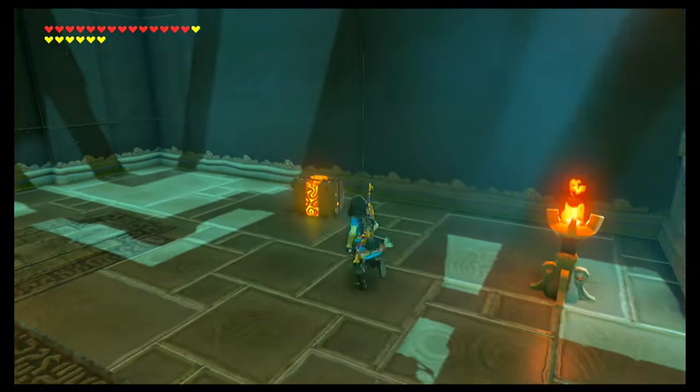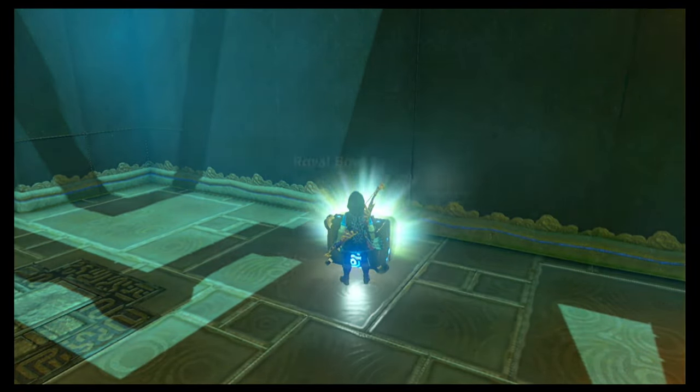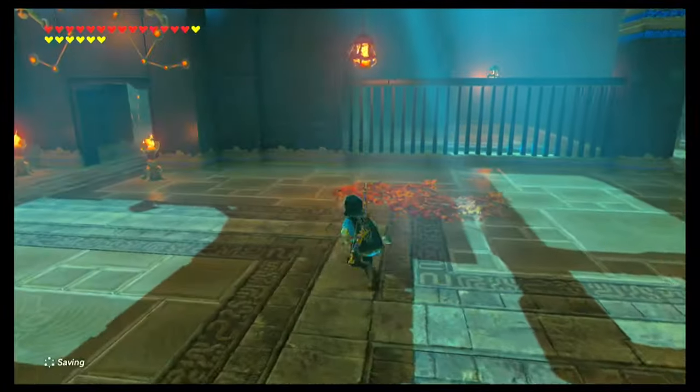Now everything's burned up, we can come over here and grab our chest and open it up to reveal a royal bow. Stuff that in your pouch and let's go to the door that unlocked for us.